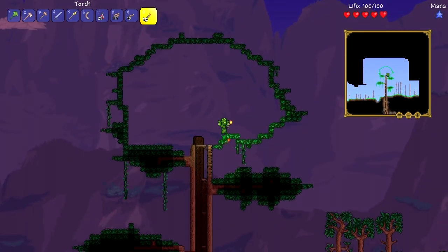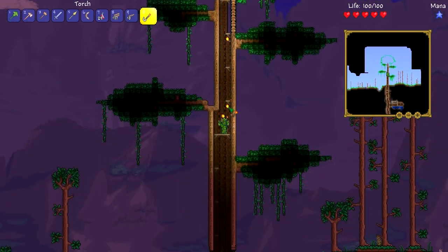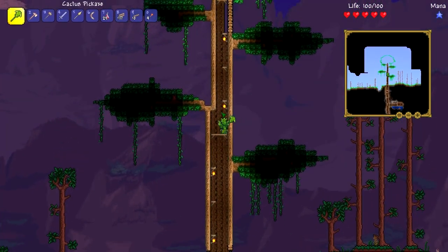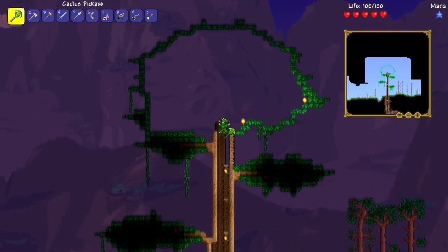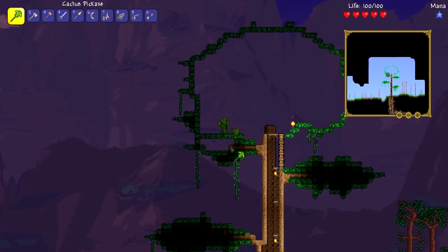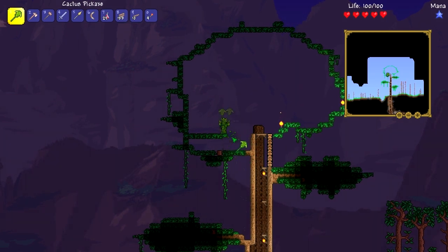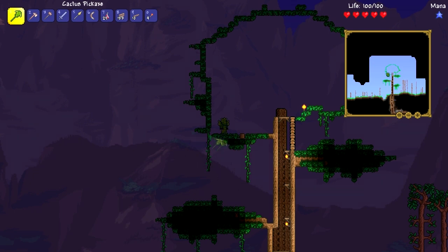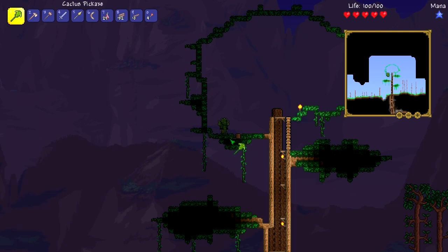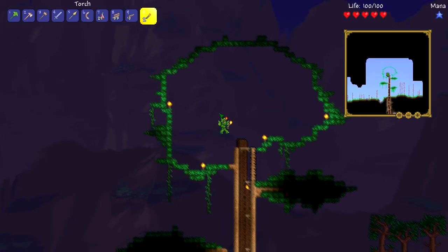All righty guys, as you can see I have now gone ahead and hollowed out this tree, and indeed we can go ahead and get inside the tree, which is pretty damn awesome. Oh my God, this is so cool — I love making tree bases. There's just something so cool about them. I've actually made myself a tree house before with a bunch of NPCs inside of it on my Twitter, and I kind of want to try and replicate it. I really like making tree houses — they look really damn cool. And if you make them functional, then that's just an added bonus.